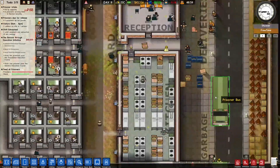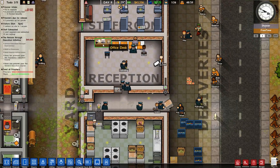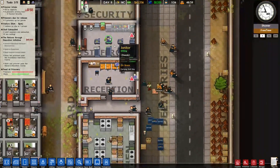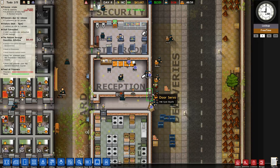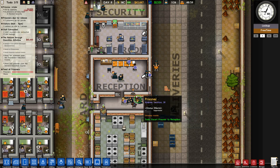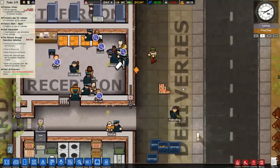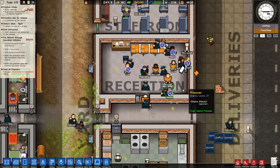Here come the inmates. One thing to note - and I forgot to mention this - when you build a reception building, the bus that carries the prisoners will always stop parallel to the lowest part of the reception. So the bus actually stops right over here - you can use that to plan things out.